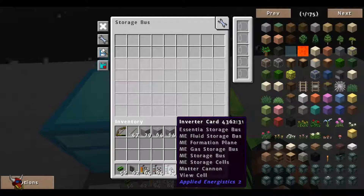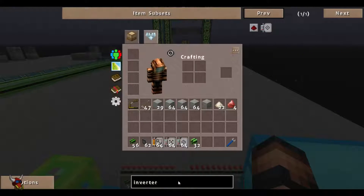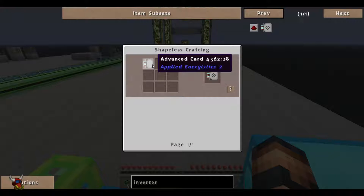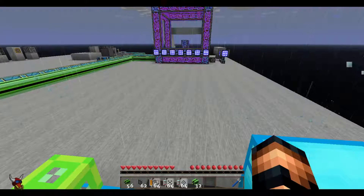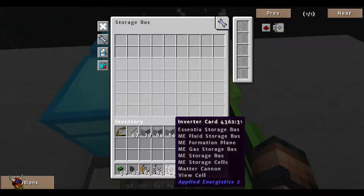This one's a little different — the inverter card. Let's take a look at the recipe, because we haven't gone through this one. Rather than a gold or basic card with a redstone torch, this one uses an advanced card and a redstone torch. Not real expensive. It does have its uses — I don't use them all that much, but sometimes they're a necessary evil depending on what you're doing. They can get confusing, and sometimes there are better ways around it, but they are there.